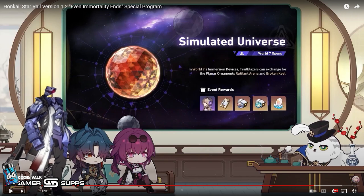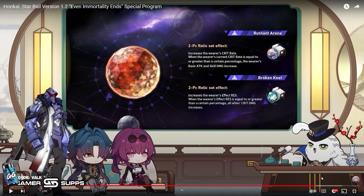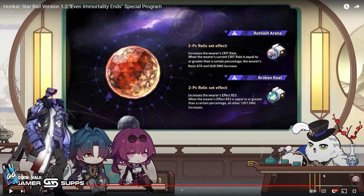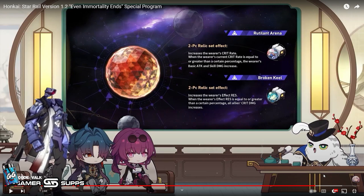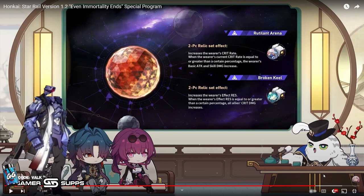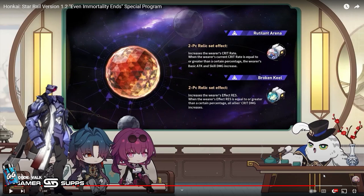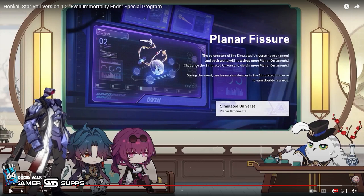World 7 opens up — you get another Stellar Jade, store credit, and all these goodies on top of it. We also have two new Planar sets. The first one seems really good; the second one seems okay because Effect RES isn't used on a lot of characters, though it could be something good for Luocha since he doesn't want to get stunned. The first one seems really really strong — it'll just take time to see how it plays out.